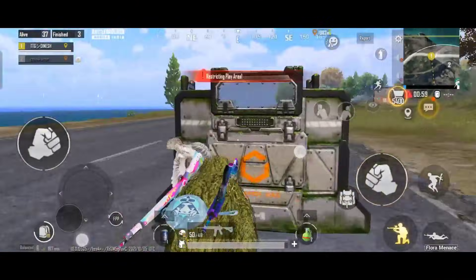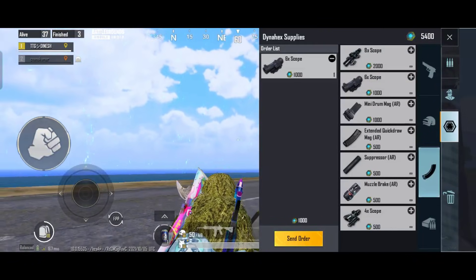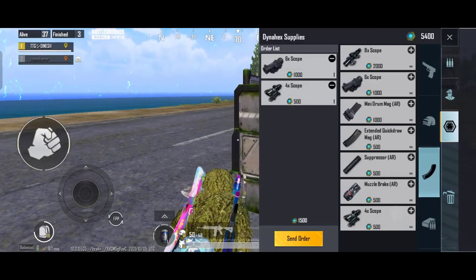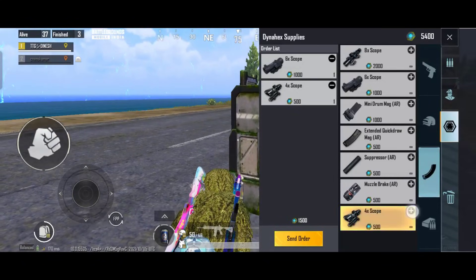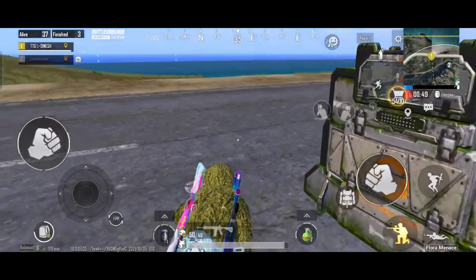Let's get started. Alright friends, we are going to show you the trick. Actually, we are going to show you the trick. You will have to show the right order. The order is to make a two-three extra order. You can do the order.